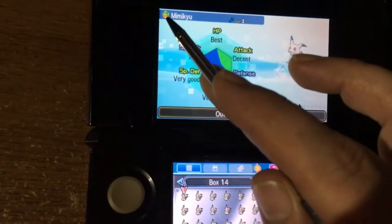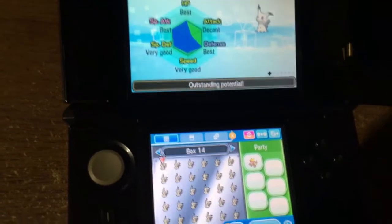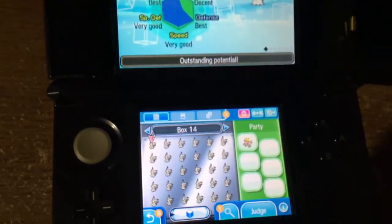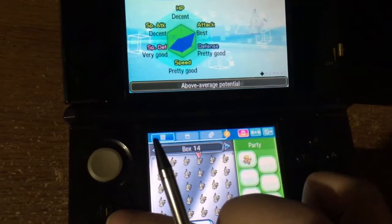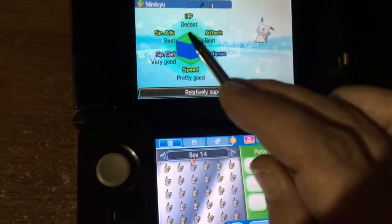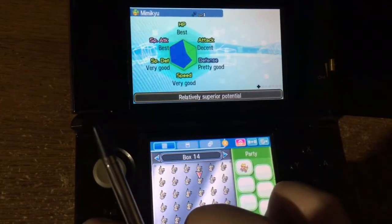These have Dusk Balls. Mine had Luxury Balls, but I got a Ditto off the Wonder Trade that had pretty good IVs and it was from a different country, so I figured I'll use it because I guess you get faster eggs or something. But all the babies were kind of looking like the mother Ditto — best, best, best, best — but shitty HP. I get some good ones, you know what I mean?